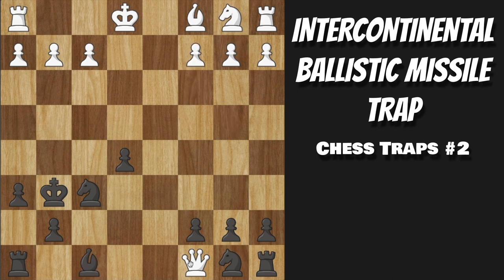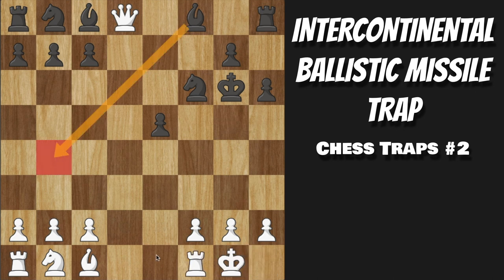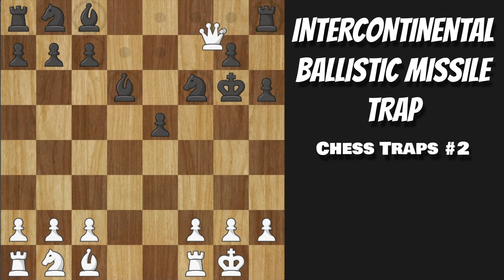So if you're White in this position after pawn to E5, you certainly do not want to capture the Bishop. Instead, you simply want to play castles — get your King away from that Bishop ever being able to check you. At that point, Black's Bishop is under attack and they have to do something about it. They can never play a move like Bishop to D6 because this Rook here is actually just completely free.